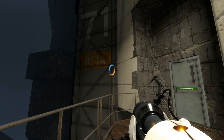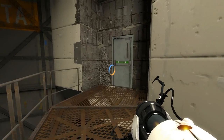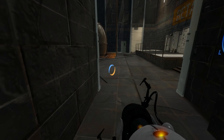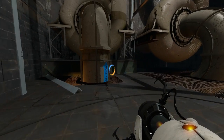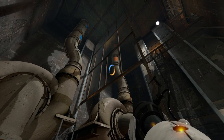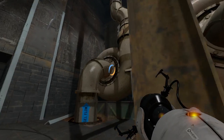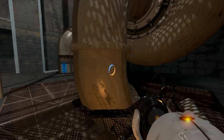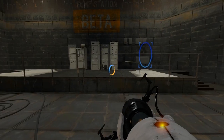Pump station beta. I guess we have to pump more repulsion gel to the next set of chambers, perhaps? Wait, we actually have two different ones — we have the blue one, gel flow, and the orange one. Are they actually different? I guess we'll find out.